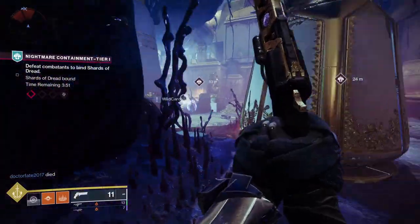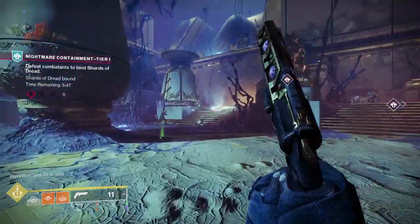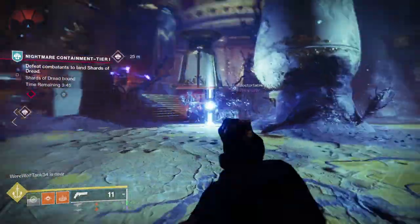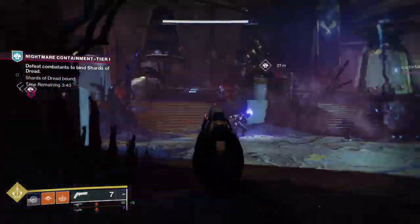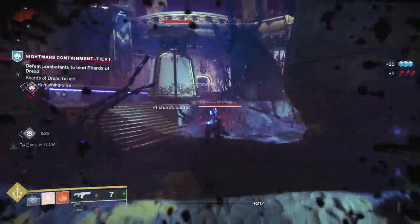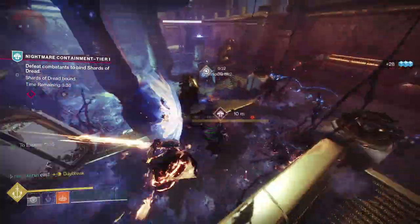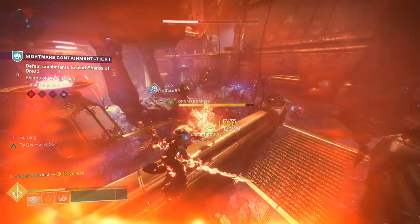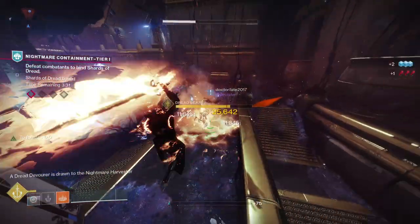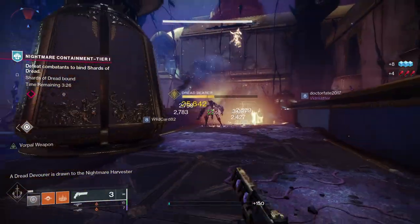Nightmare Containment is the new seasonal activity in Season of the Haunted and taking part in this activity is going to be the best way to get hold of the returning opulent loot including fan favourites like Ostringer and Beloved. It's also a great place to get the new seasonal loot including the new trace rifle, the shotgun, and the scout rifle. Today I'm going to run through a guide for the Nightmare Containment activity, how to get opulent keys, and how to find the secret loot chests at the end of the event.